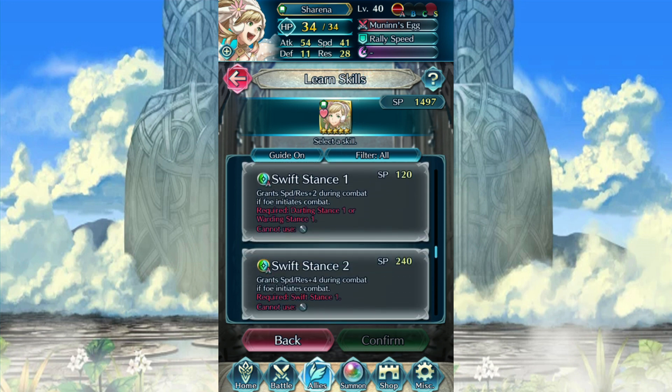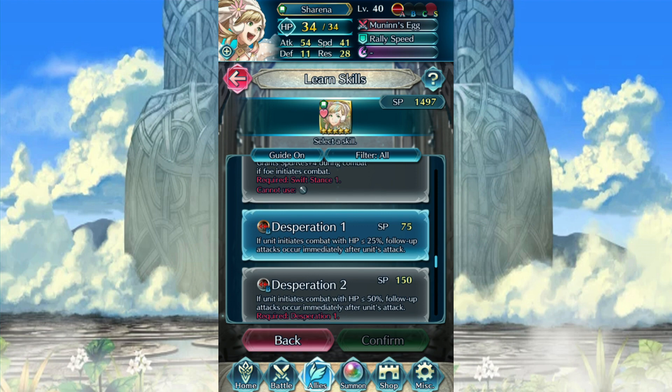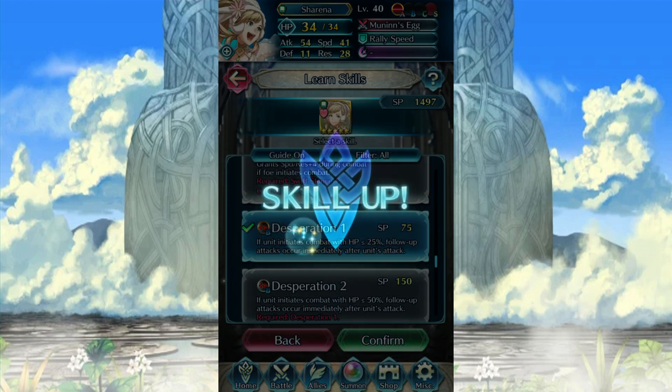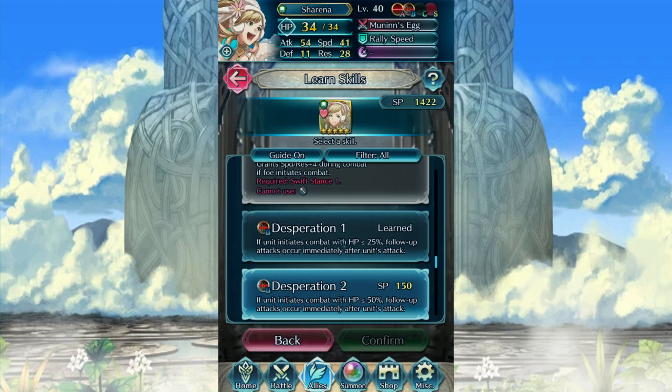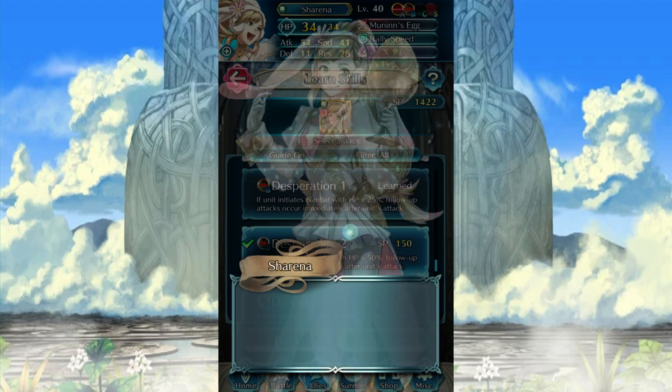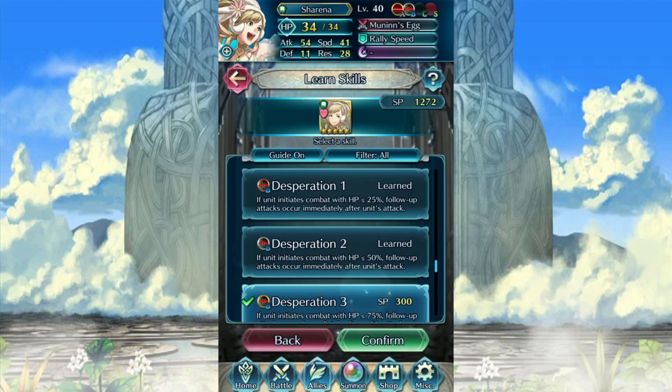And as much fun as Swift Stance seems to be, I don't really feel like she can make the most appropriate enemy-phase attacker or defender. Maybe against other mages, of course, but even then, I don't know if Swift Stance would be all that great right now. The idea here is just to run her like a Nino, but I'm not gonna be giving her Grand Blade just yet. I really like her egg effects — her ability to use the egg that she has is pretty powerful, honestly.